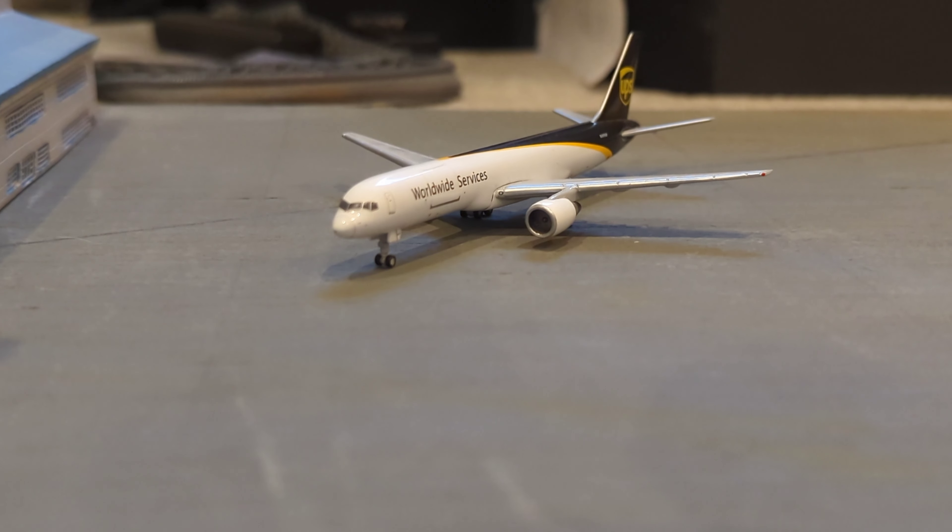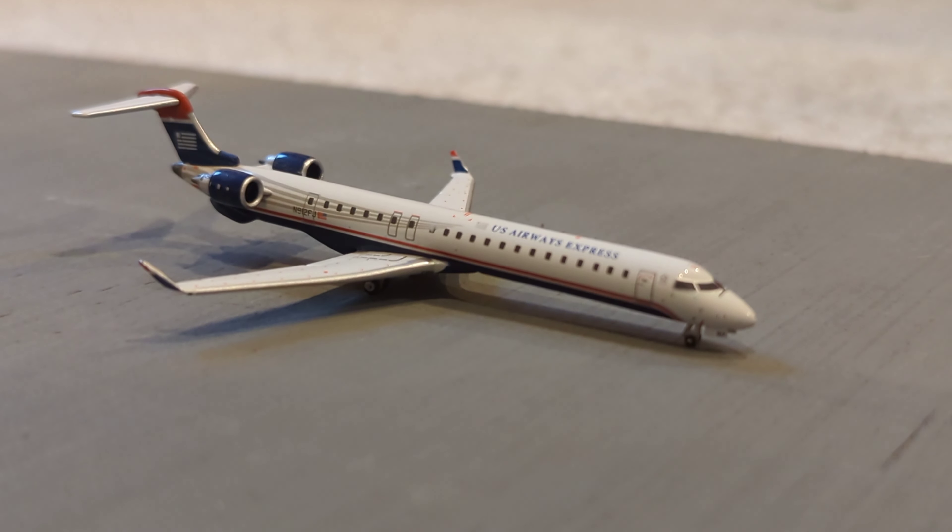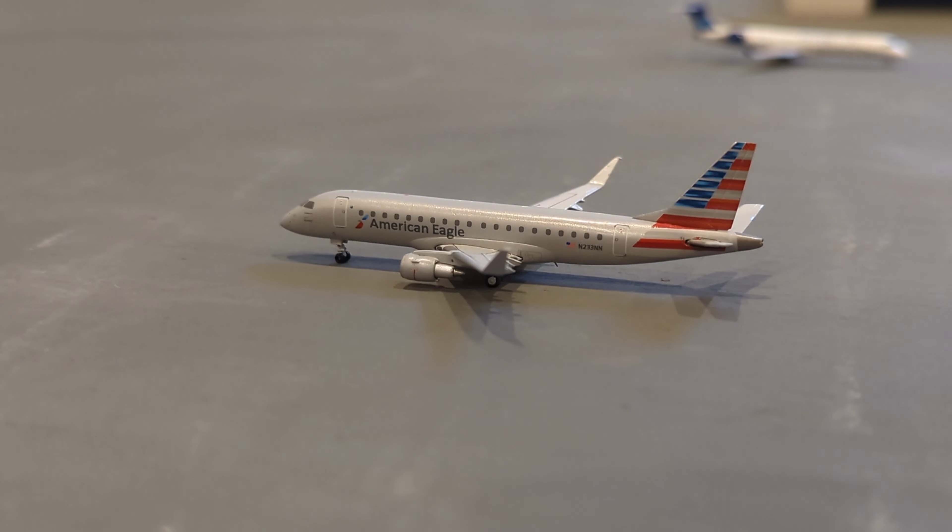Now here serving as our one cargo flight we have this Worldwide Services by UPS Boeing 757 — he is going to be departing out tonight to Louisville. Here second in line for takeoff we have this US Airways CRJ-900 serving as the American CRJ-900 — he's going to be making a flight out to Dallas-Fort Worth. Now here taking off we have this American Eagle Embraer ERJ-175 — he's going to be making a flight out to Phoenix.